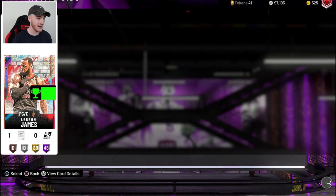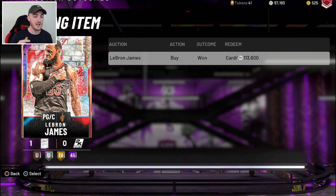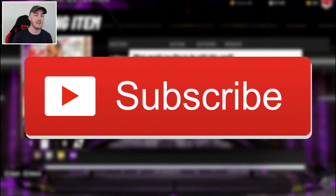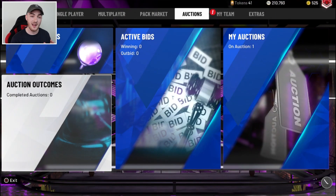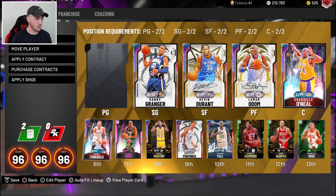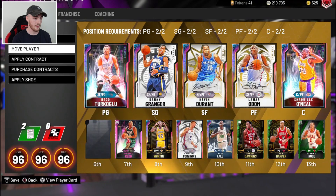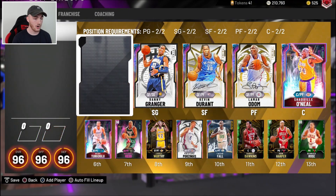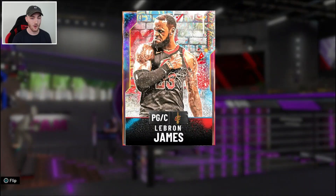I'm also going to be showing you guys a new locker code that came out as well, so make sure you drop a like right now and subscribe to the channel if you are new, with that notification bell turned on so you never miss out on any new locker codes. So this was my team — we had Hito as the starting point guard and my backup point guard was Luka. But I sold Luka, sold the Opal Magic that I pulled, and we can now get LeBron James back on the squad.